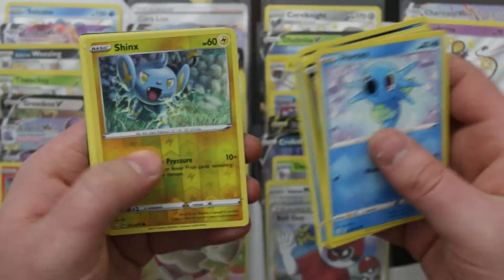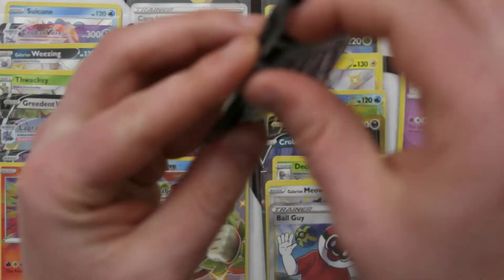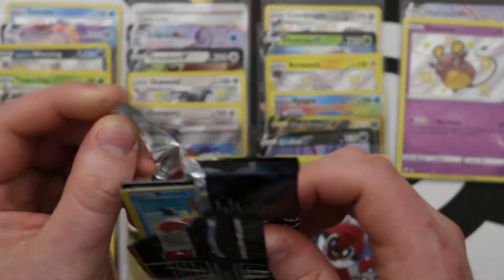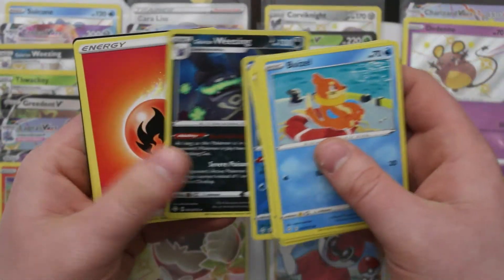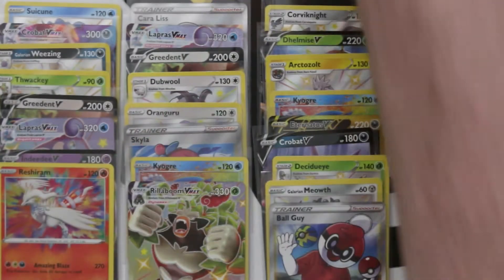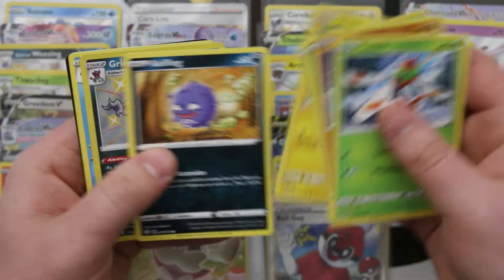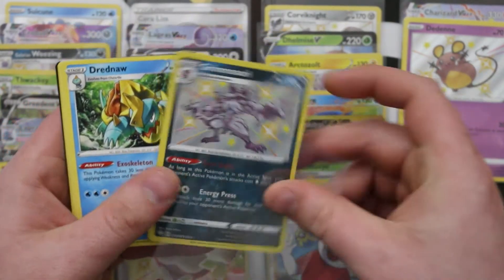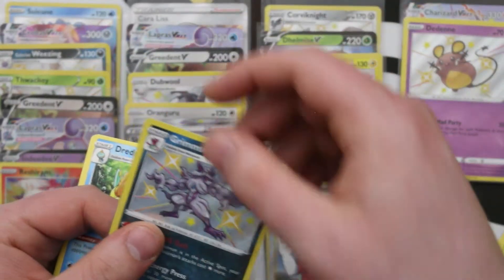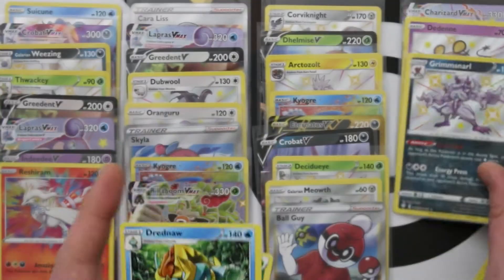We want all the shinies and we're doing good. There's a Reverse Shinx — add that to my list. There's a Reverse Drednaw and another Galarian Weezing that we got out of pack one, way back at the start of the video. Grimmsnarl — the Pokemon Laura hates! Kill it with fire. He has a ton of silvering at the top of the card — you can't really see it on camera.